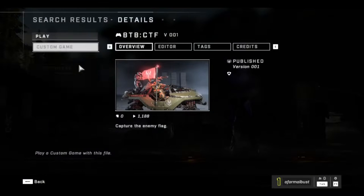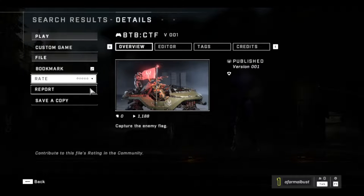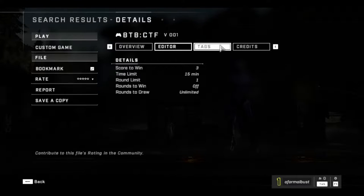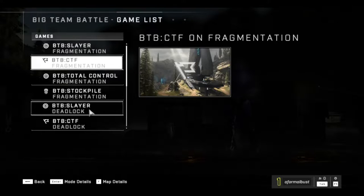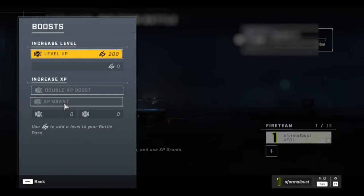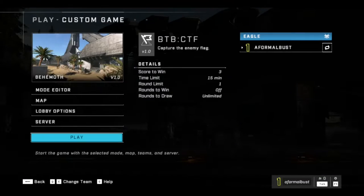We're going to go with Capture the Flag to start simple. It's good to see a rating system for custom content — people making their own maps and game modes can be rated and reported. You can see the editor, the tags, that 343 made this, and you can save a copy of a game mode. So I guess if 343 ever removed a game mode, people with saved copies would still have it. Right, there's also a boost input option for Big Team Battle.